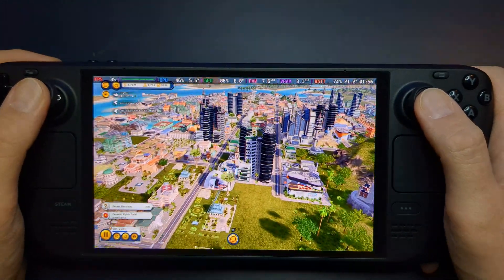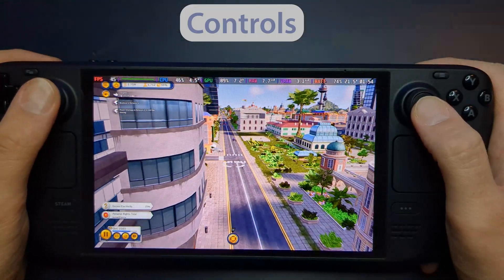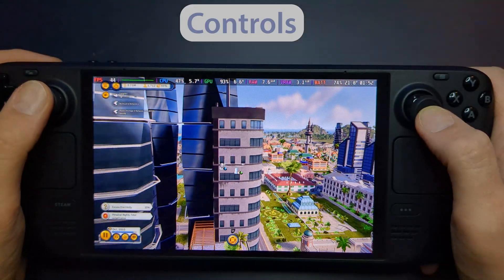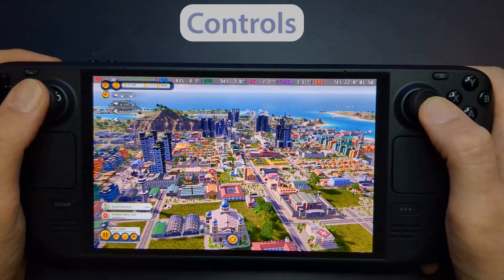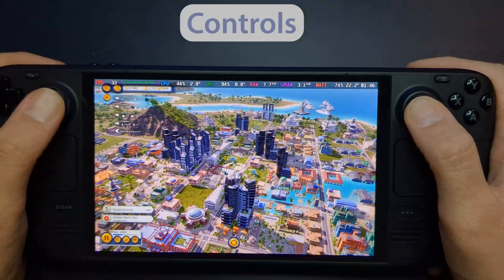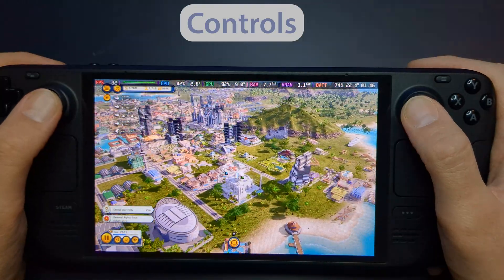One of the highlights of playing Tropico 6 on the Steam Deck is its native controller support. The game's UI and mechanics translate seamlessly to the Steam Deck's controls, making it easy to navigate menus, place buildings, and manage your island's economy. Whether I was laying down roads, issuing decrees, or spying on my citizens to ensure they're loyal, the controls felt intuitive and responsive.